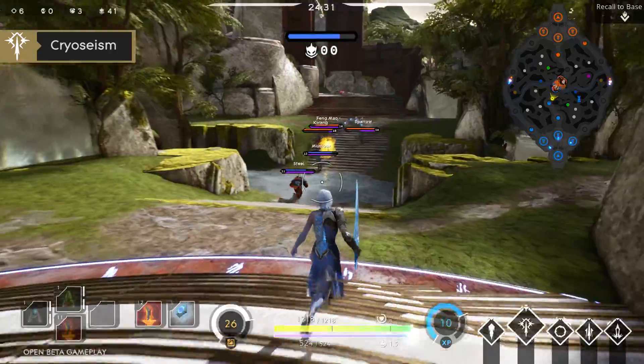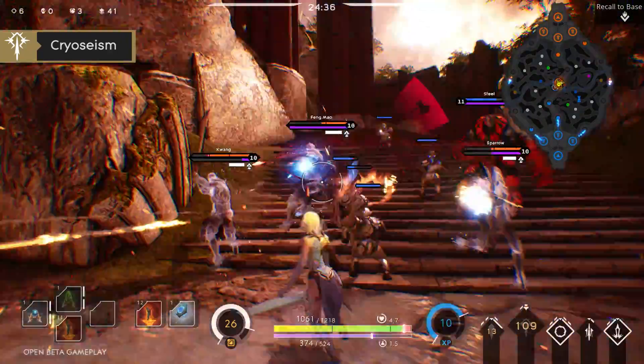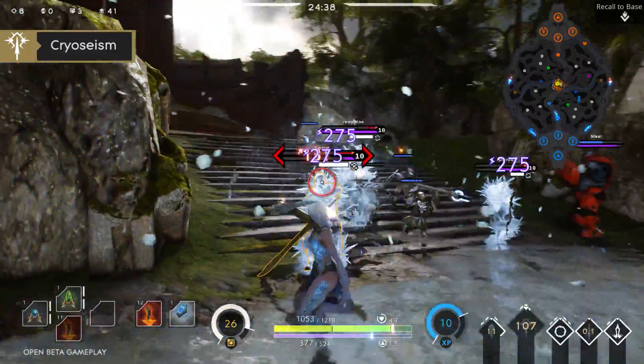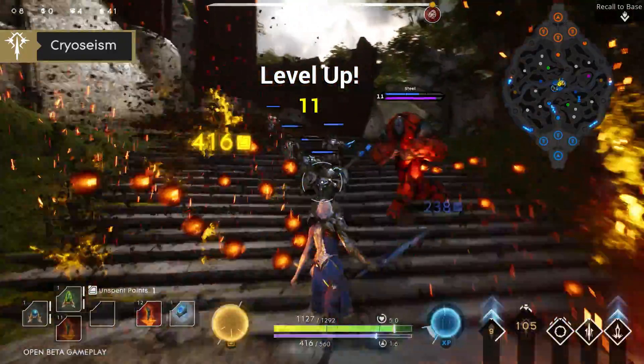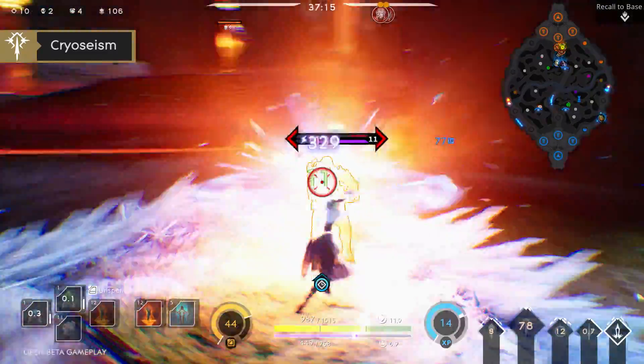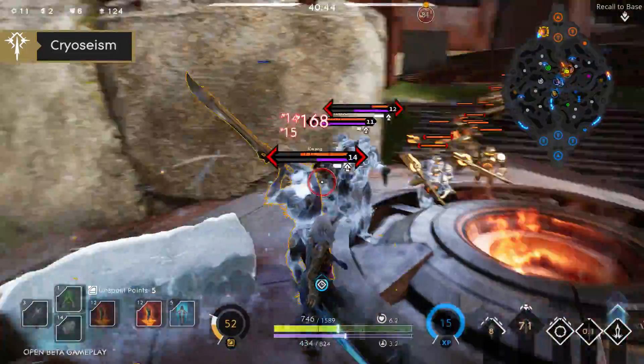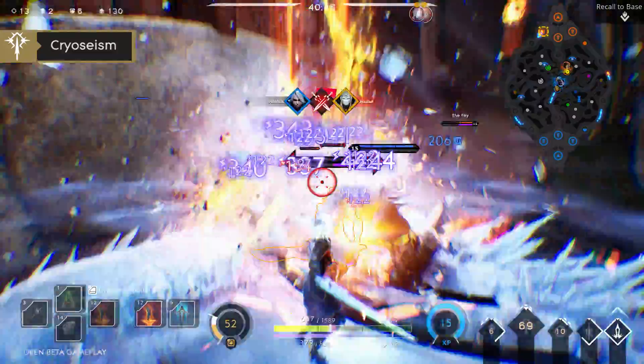And finally, your ultimate is Cryocyzum. Aurora creates an ice earthquake. Enemies in the area will slowly turn to ice, then explode, taking damage. This chain reaction will also cause enemies caught in the explosion to turn to ice. This is a powerful teamfight ability and is most effective when there are more enemies to chain explosions.